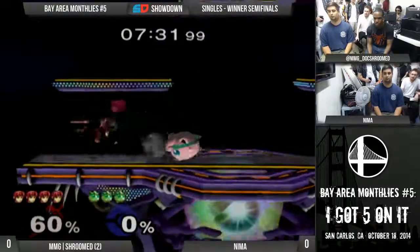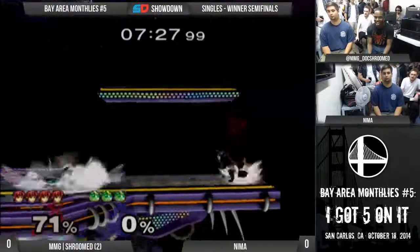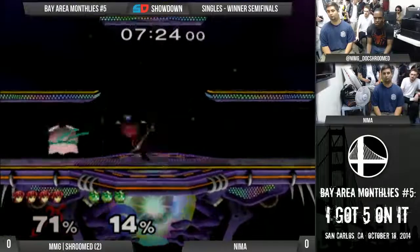Because all you gotta do is just keep her away. The crouch isn't as big a problem, because for Marth, all you gotta do is not jump cancel. If you just don't jump cancel, you'll grab her even if she's crouching.